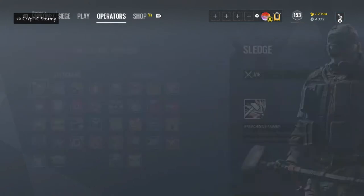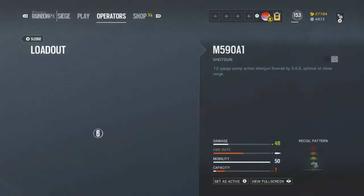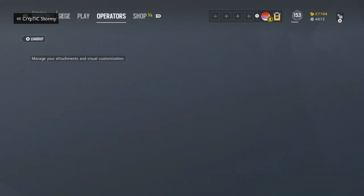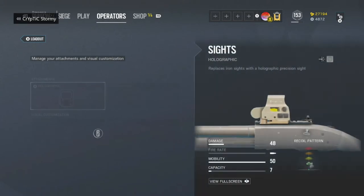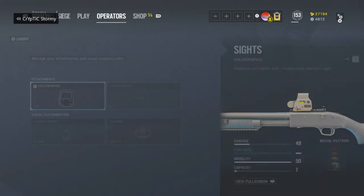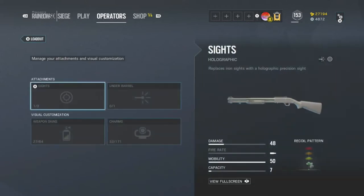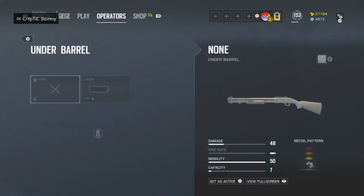The first operator we're going to start with is Sledge. The first thing I'm going to be looking at is the M590A1 shotgun. For Sledge, I prefer to use the L85, but I'm going to be going over all the loadouts today. For the shotgun, I like to not run any sight and I don't run a wired hollow. I always run a laser, so I'm just going to equip that right now.